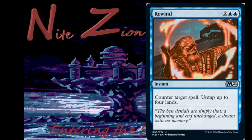Rewind is back! 2 blue, blue instant, uncommon: counter target spell, untap up to four lands. Good in sealed. If you really want to mess with your opponent, untap their lands and say 'go ahead, try again.' Probably going to see some constructed play in standard, and definitely brawl play. I'll play it in some capacity in limited. It's not an overly powerful card, but it depends on the format. Creatures are getting better in limited, so counterspells are good when that happens — this one might actually be great.